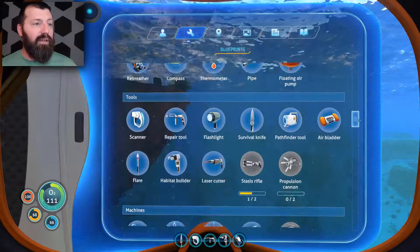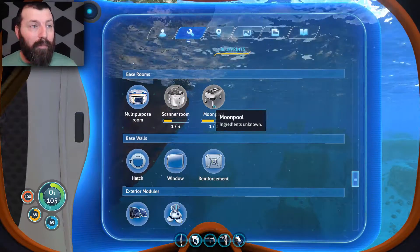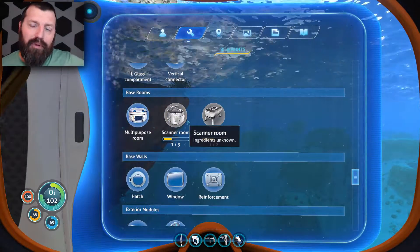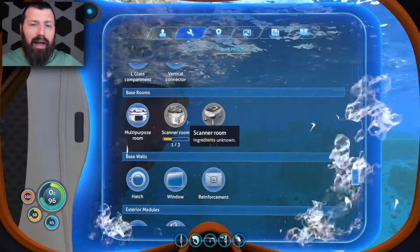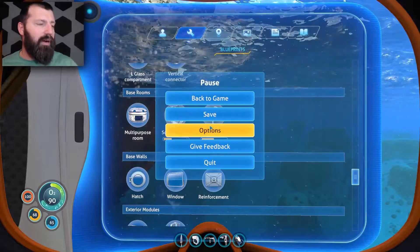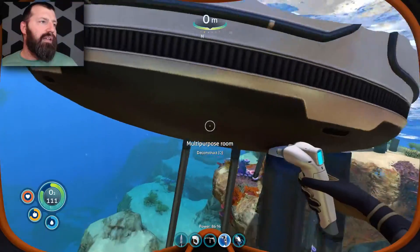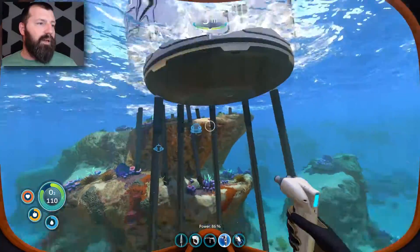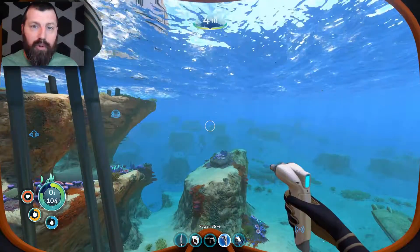I've got so much stuff learned from scanning. We've almost got the moon pool — just need one more scanner room piece. I don't know how the scanner room is going to work if we put it up in the air, since the pods on the side probably won't function properly. I might have to alter the design and put it on the bottom or build one down here.